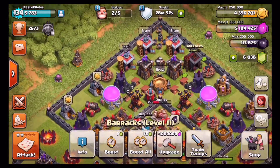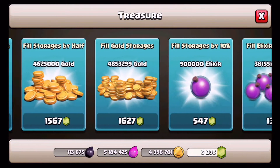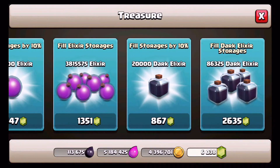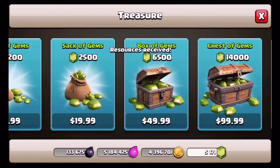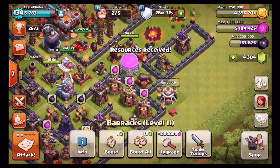We're going to go in here, get the dark elixir that we need, and go ahead and get the lava hounds done to the next level. That will be great for us. You know because I'm a big fan of lava loonion. And I've been watching some of the Clash with Ash videos — lava loonians making a comeback guys.